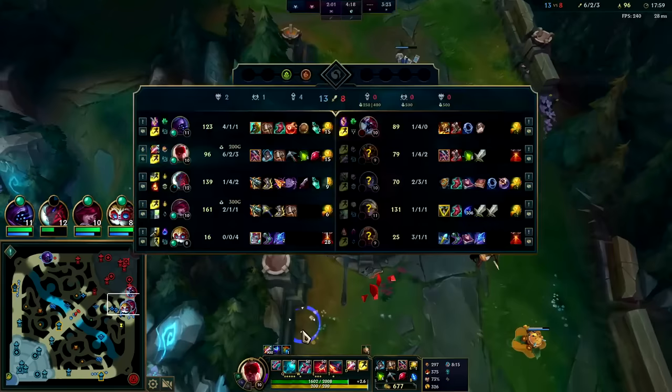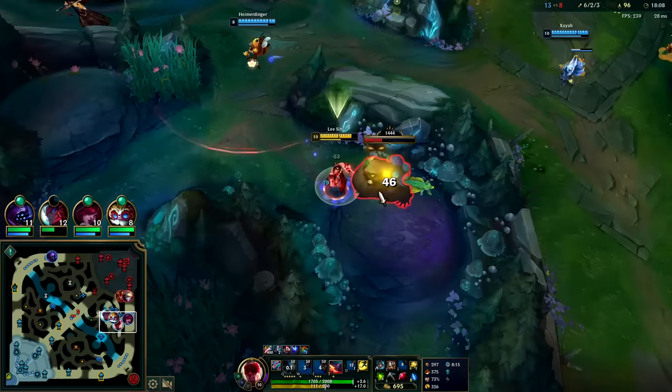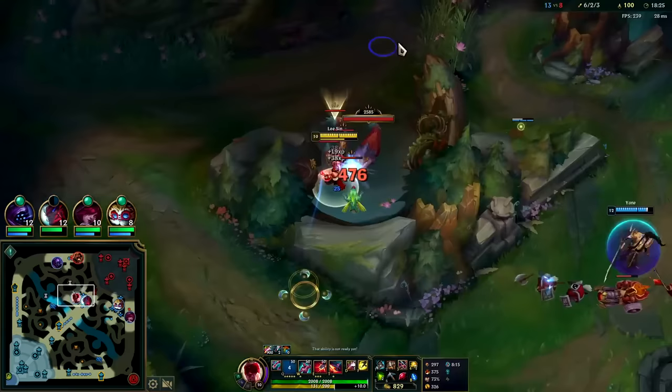We're already on two dragon advantage — as long as we don't die, the game is secured. Stay alive. Their win condition is me throwing my shutdown gold again, then they fight for their dragon, win the fight, and then we stall out heavily. I think these camps are up but Jarvan might be right here.